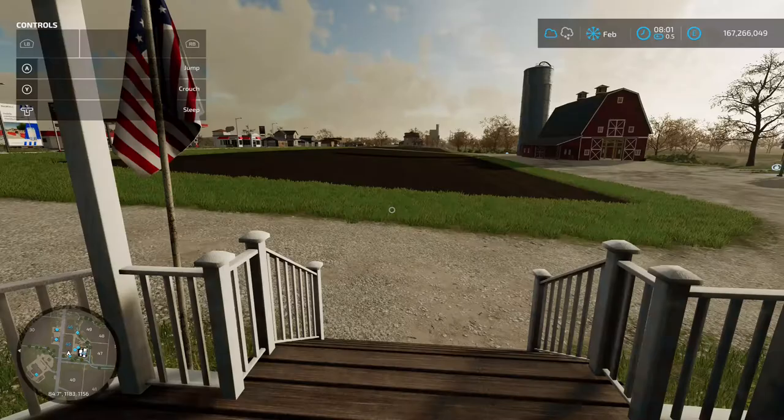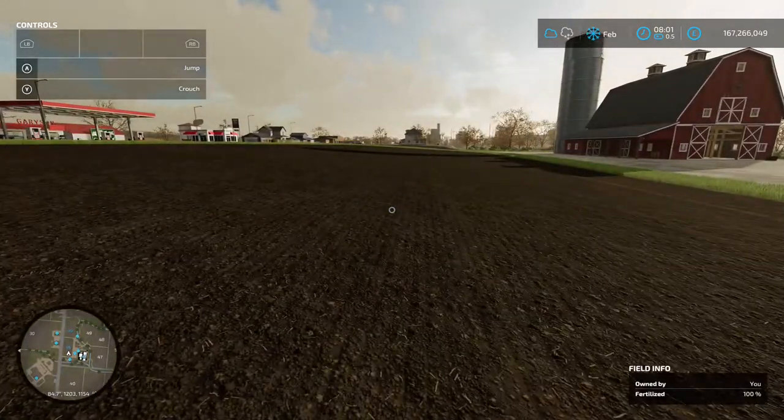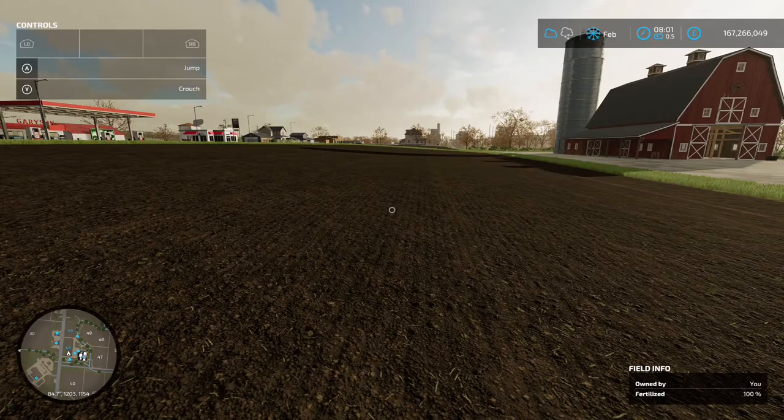I've got the seasonal calendar on, so we're in February. First things first, you need your field. We've done the full prep on this field: mulched, plowed, fertilized, limed, fertilized again, cultivated, and then removed all the stones. That's given us a 100% fertilizing state, so all we need to do now is put some seed in the ground.